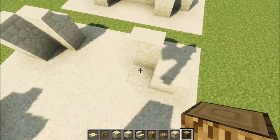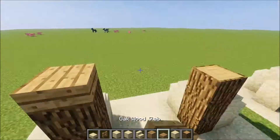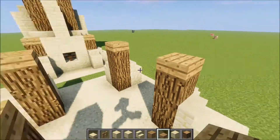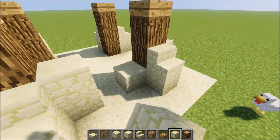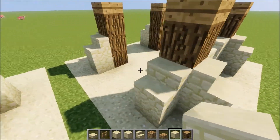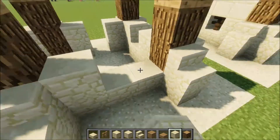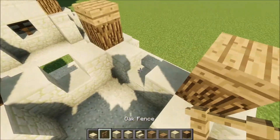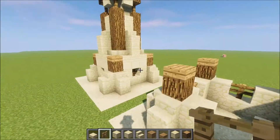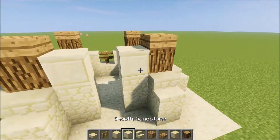You will then use some oak wood 3 in height to create pillars next to the sandstone formations, and then you will take oak wood slabs on top of it. We can have the entrance right here, but for the other sides I will create windows with fence on it. I will use fence instead of glass to behold the desert feeling with sandstone and wood.